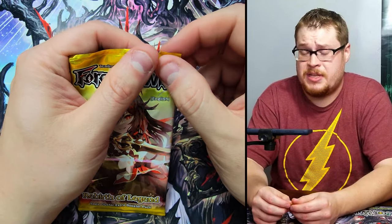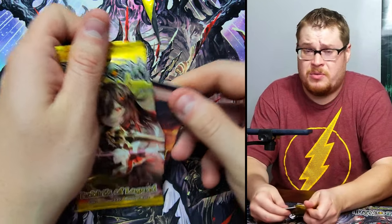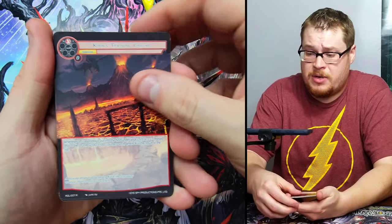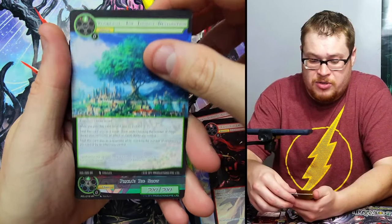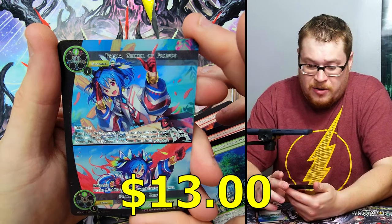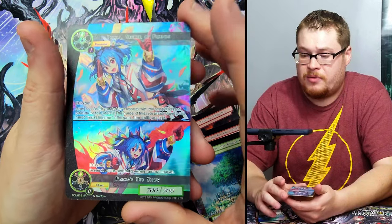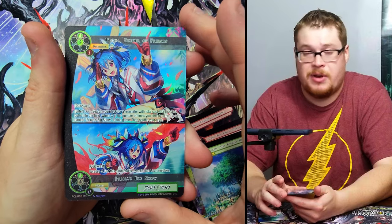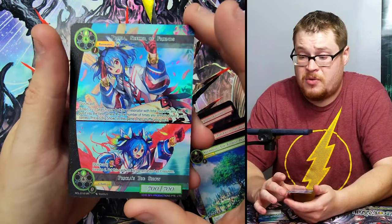They did such a good job with this set — I hope they do more of these texture foilings in the normal set booster boxes because it's really cool. Next one — we got Flute, Cain, Yadrazel, and Prissia, Seeker of Friends, and Prissia's Big Show. Really cool again — I can't remember the price on this one, but it's a good one to get for sure.